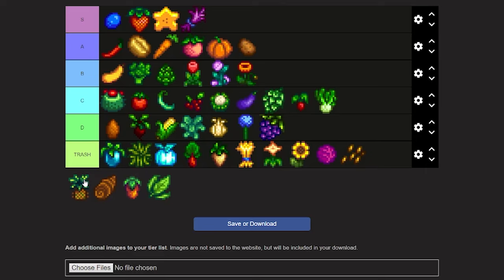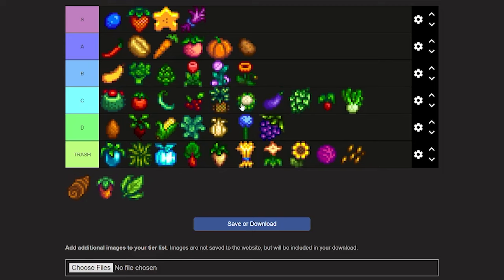Now we're on to pineapples. You can get pineapple seeds from the island trader by trading one magma cap. I'm kind of foggy on the details, but I'll put it at mid C — it's just not the best.